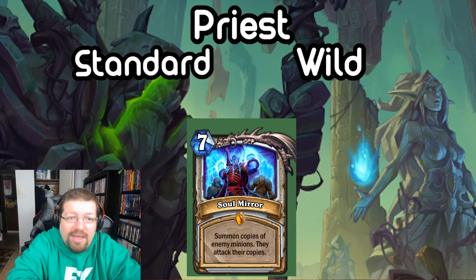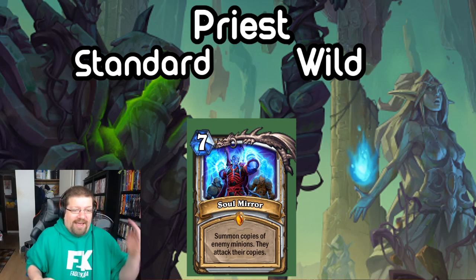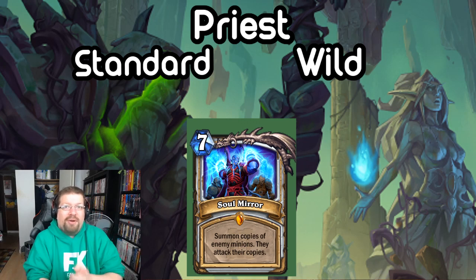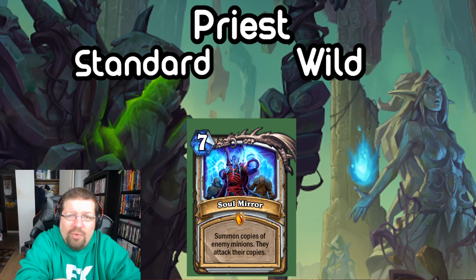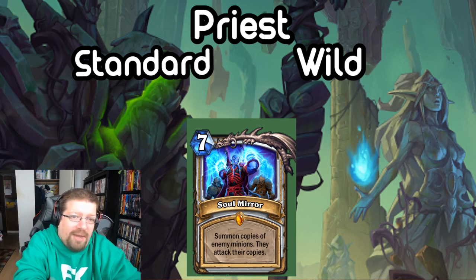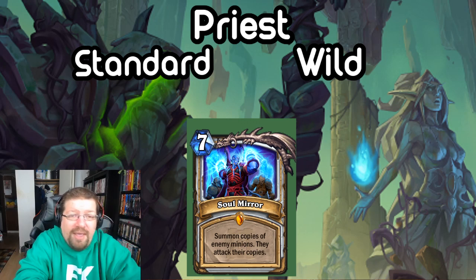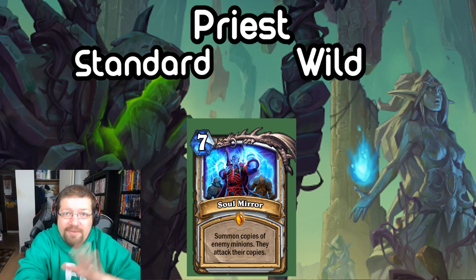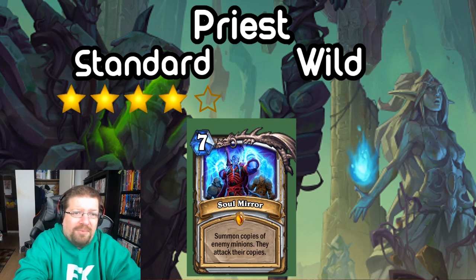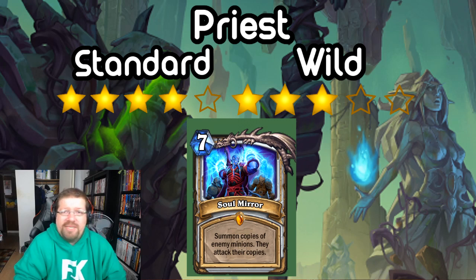Next we have a new Legendary spell, Soul Mirror — a 7-mana spell. It summons copies of all enemy minions and they attack their copies. So if a minion has 5 attack and 5 health, it kills itself. If it has Deathrattle or some kind of value, you extract that. It's a really cool and interesting AoE effect — Priest needs more AoE. Your opponent might be able to play around it a little bit, but there's a lot of cool potential. It's a very strong card. In Standard it's definitely going to see play as AoEs aren't as abundant — I'm giving it 4 stars. In Wild I could see some experimentation, maybe in Reno Priest, so I'm giving it a 3.